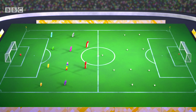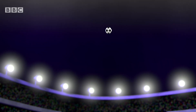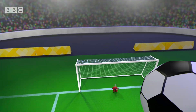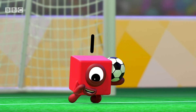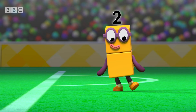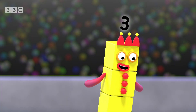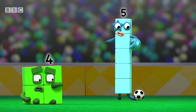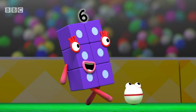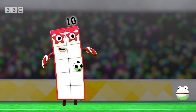Game on! And the number blocks have kicked off. It goes high towards the goal. And it's saved by one. Take a bow, one. One throws it down to two, who passes it. That's right — to three, four, five, six, seven, eight, nine, and ten.